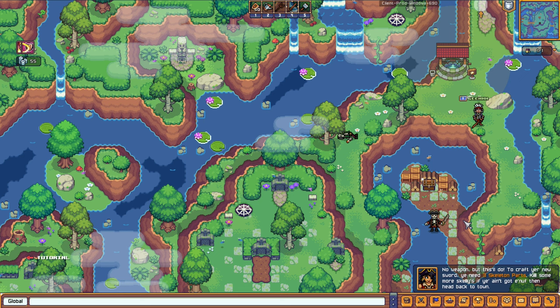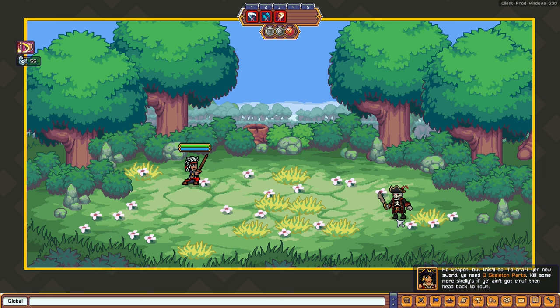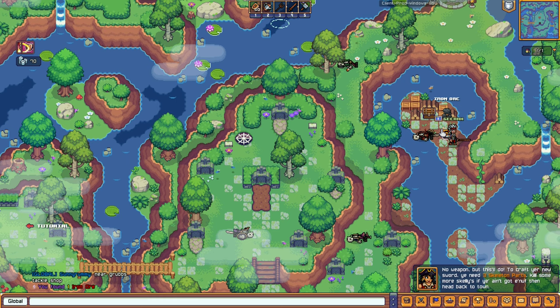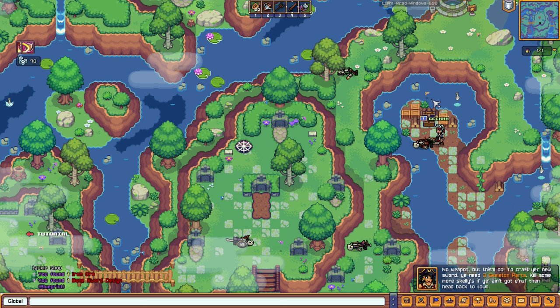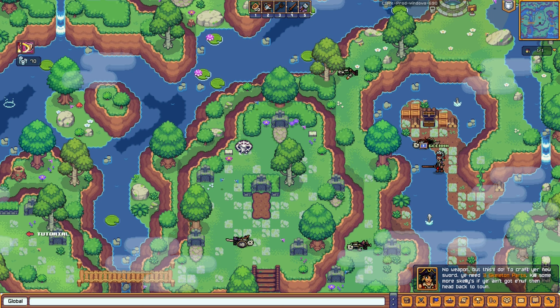Let's finish up this skeleton boss — the graphics remind me of Legend of Zelda. One-shot! I think it's because of the upgrades from the wishing well. We get iron ore and — from the treasure box — a bone sword design. It's a blueprint, so I can't use it yet. Let's go back to town.